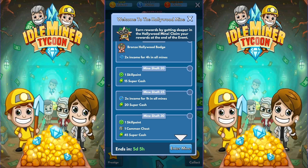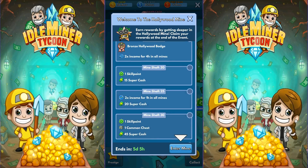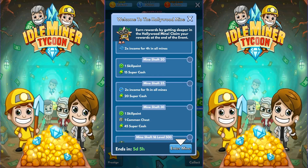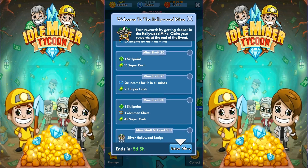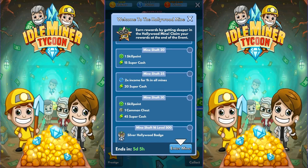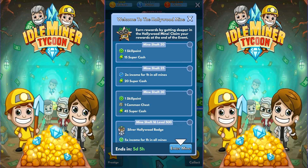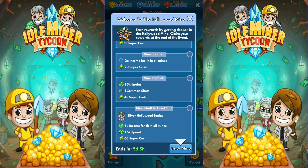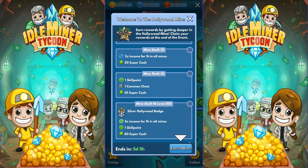Now let's get to the real meat here — the leveling of individual mines. Mineshaft 16, if we get that to level 500, we get the Silver Hollywood Badge, a 5x for an hour, a green skill point, and 60 super cash. That's not bad at all.